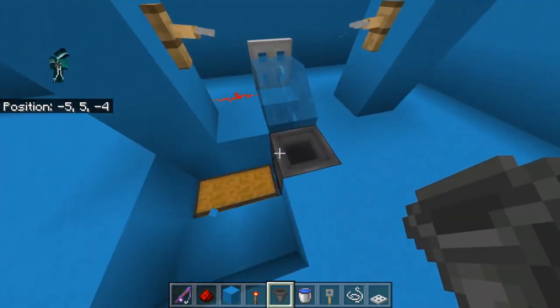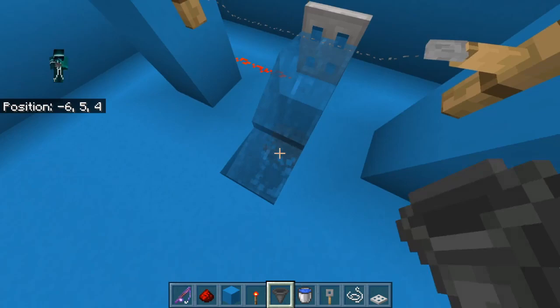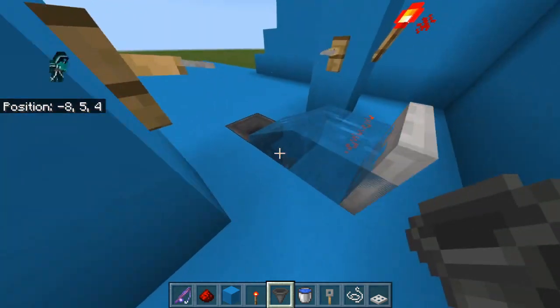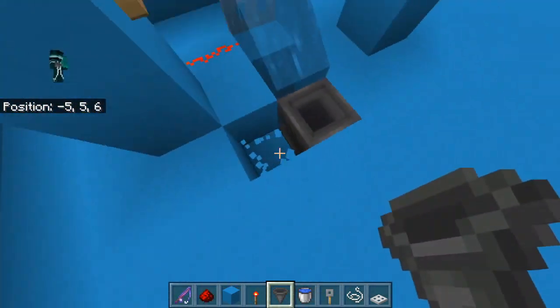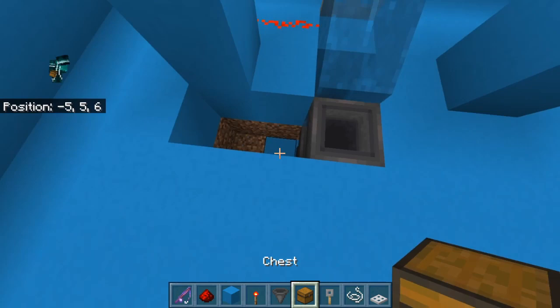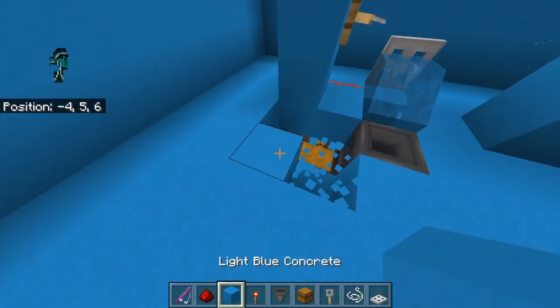You're gonna want to have a collecting system, like I have over here for that one. To build that, all you gotta do is break three blocks like this, place a hopper here, place another hopper here, and place one more going to this hopper like this. Then just break these blocks right here. After you've done that, get those chests and place them right here — now you have a super efficient AFK fish farm, built in less than a minute.